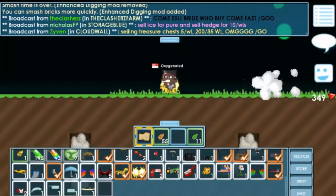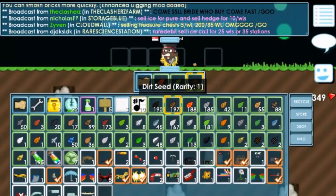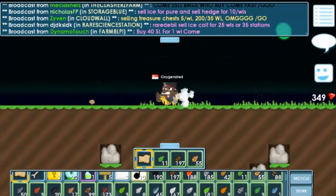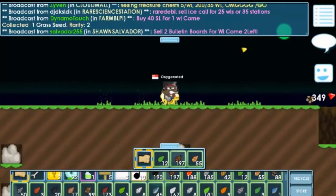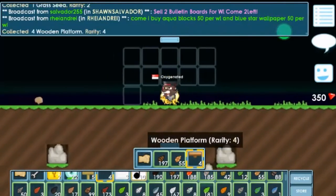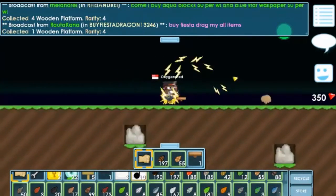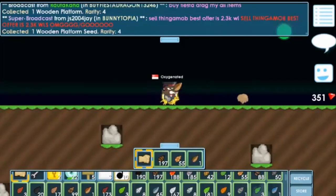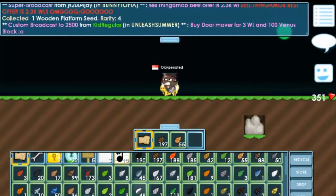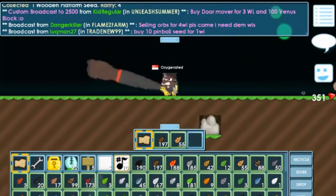Get 10 of the grass seeds and splice them with woodblock. You can get the woodblock by splicing lava. Get the same amount of woodblocks as grass seeds. Once the tree has grown — it takes around 3 minutes — break the wooden platforms. Wooden platforms are really demanded by farmers as they can place them around their world to make a farm.